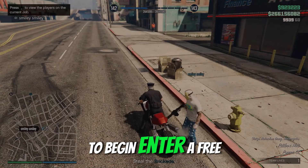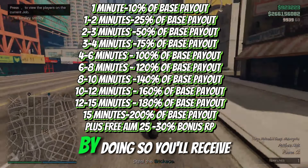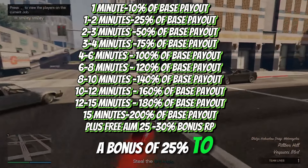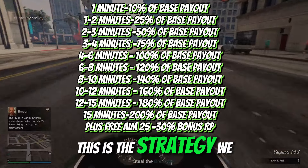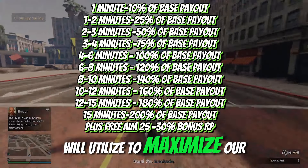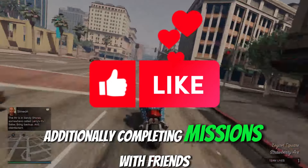To begin, enter a free aim session in the GTA Online section. By doing so, you'll receive a bonus of 25% to 30% for being in the free aim session. This is the strategy we will utilize to maximize our RP gains. Additionally, completing missions with friends will result in even more RP and money rewards.